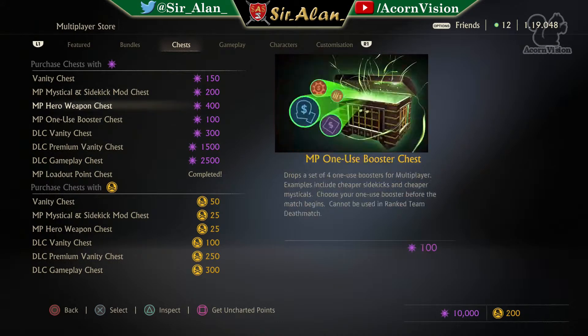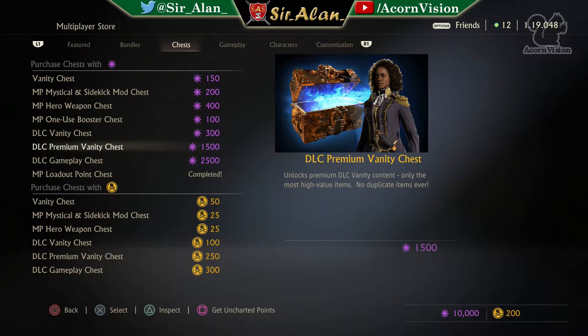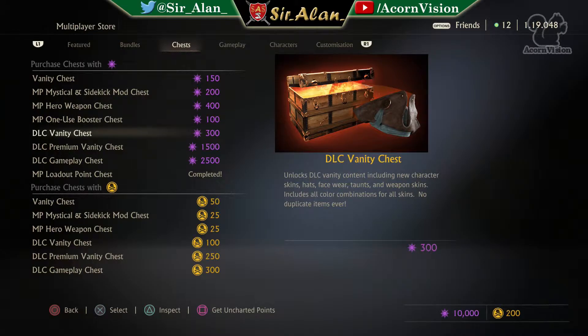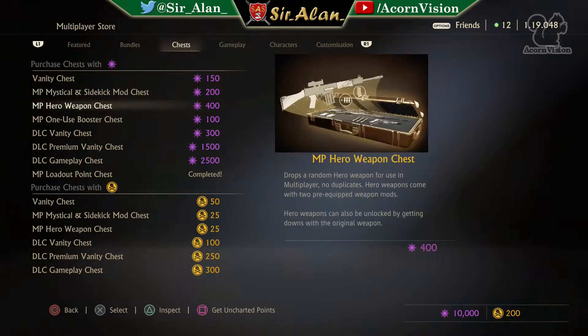As you can see, these are the new prices - I did go over them in my new shop episode. Gameplay chests have come down by 500 and are now 2500. DLC premium vanity items have come down a lot - they were around 3000, so they're half price now, and these are permanent prices as far as I know. DLC vanity chests have come down quite a bit as well. Boosters stay the same, hero weapons stay the same - it's just the DLC stuff that's come down.